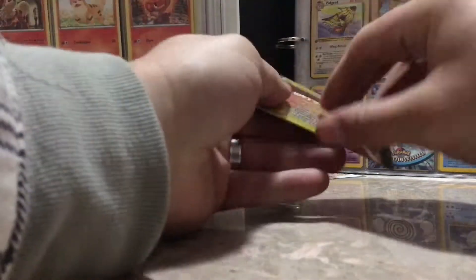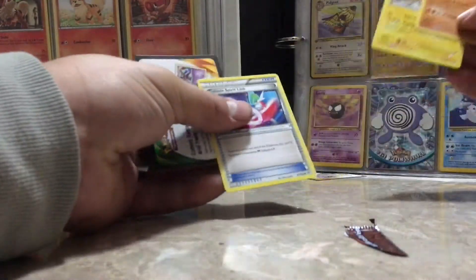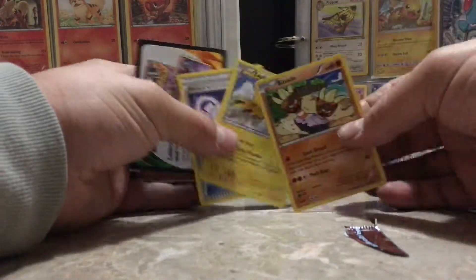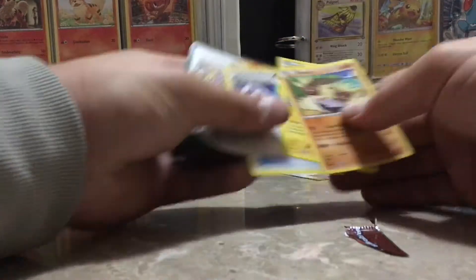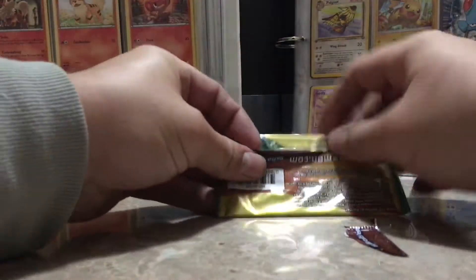Awesome — this is just going straight downhill from my first video when it comes to pulls. Let's get some magic going on here. And I already pulled that — Zapdos, a Binacle. Sorry guys, all the Dollar Tree packs do not come through.